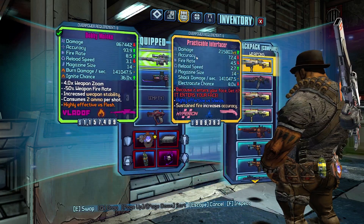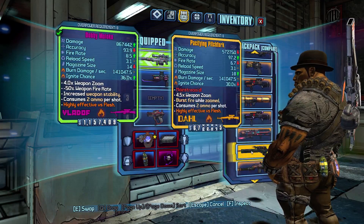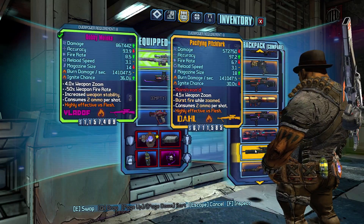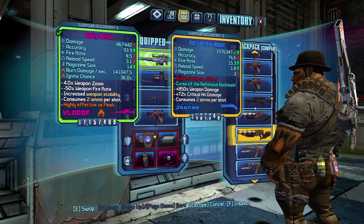This is a very nice sniper for the Tiny Tina DLC, because most of the enemies in there have helmets you'd normally have to knock off. With this sniper, you can just penetrate right through them, so you don't have to worry about that.